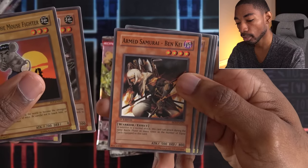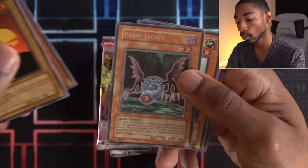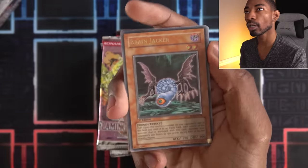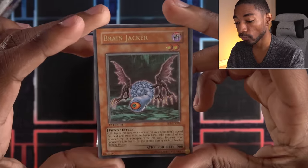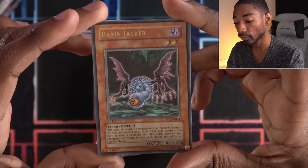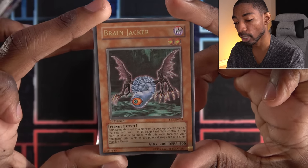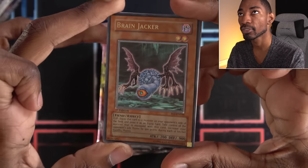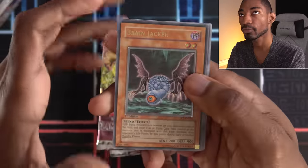Armed Samurai Benkei — you can actually equip him with equip spells and he'll get additional attacks. That's pretty cool. Ooh, first foil card and it's an Ultimate Rare: Brain Jacker. You flip and equip it to a monster on your opponent's side of the field and treat it as an equip card. You take control of that monster and drain your opponent's life points by 500 during each of their standby phases. Nice. Ultimate Rare, and first edition because the box is first edition.